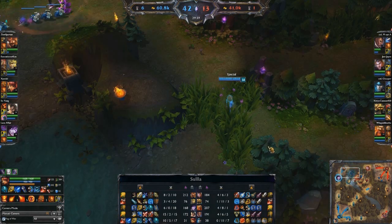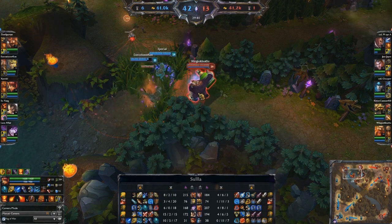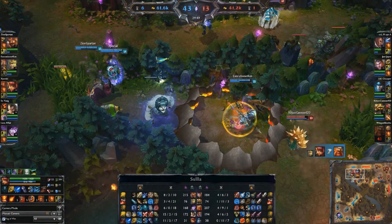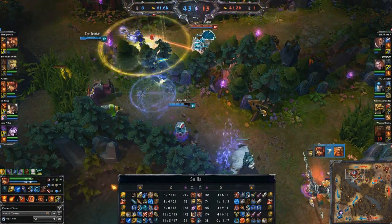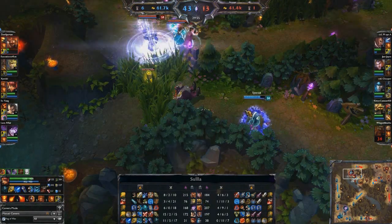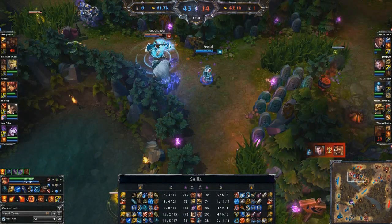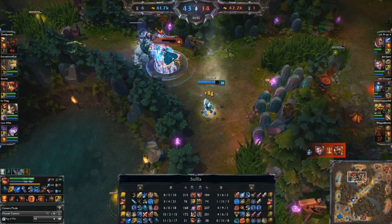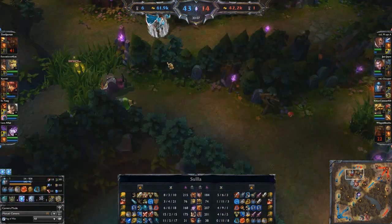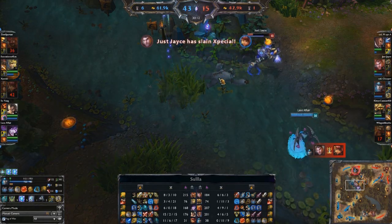X-Special is once again baiting another fight. They're going to make sure there's no vision. Wings is going to face-check and just gets absolutely exploded. Still, this isn't a great fight for blue team because they only have three members here. Zion Spartan's Gangplank is going to fall. X-Special turns around and uses the combo on Trooper — is this going to be enough to get the kill? Tibbers tries to get off damage but Trooper is just barely going to survive. Jayce picks that one up.